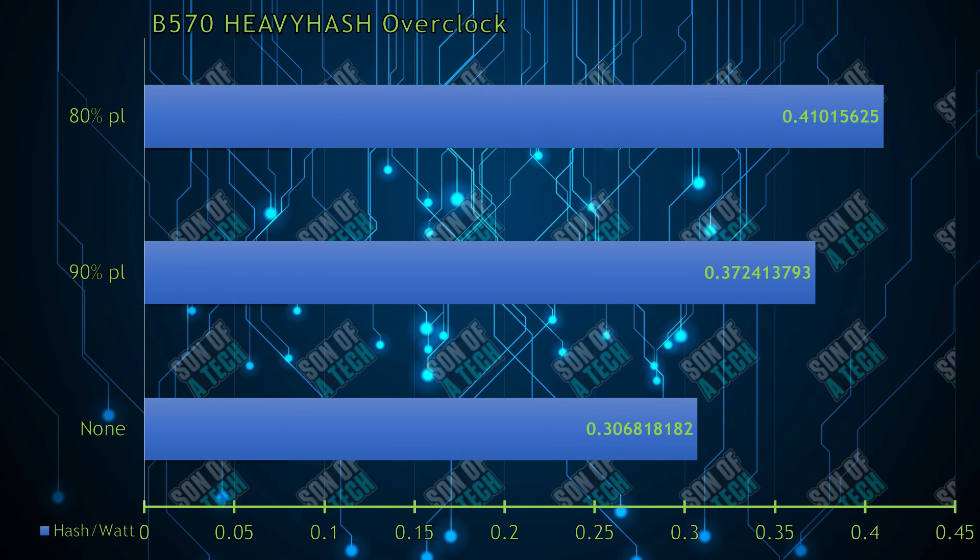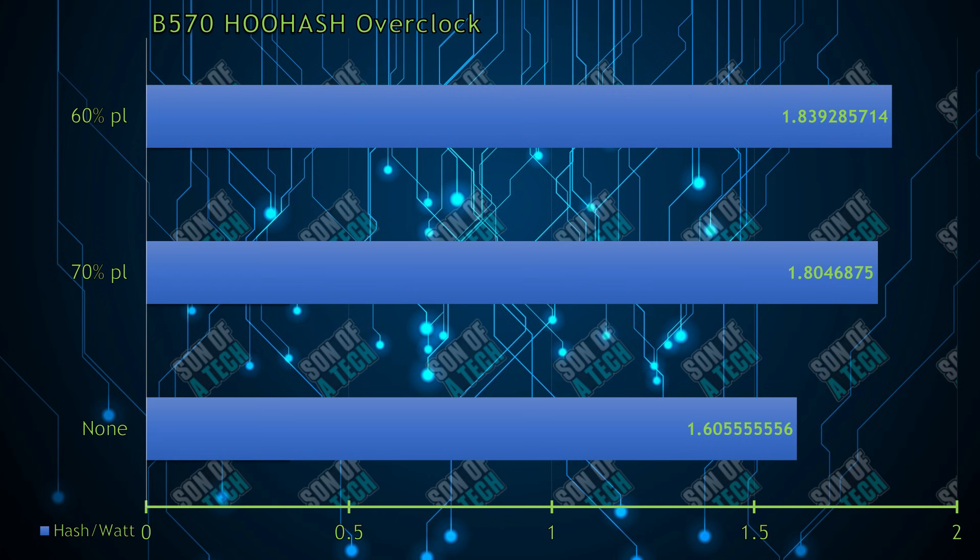Heavy Hash, while core-intensive and only utilizing 11% of the memory, liked underclocking the power level to 60%, achieving 45.2 megahash per second at 110 watts — resulting in 0.41 megahash per second per watt for a 33% increase in efficiency over stock.